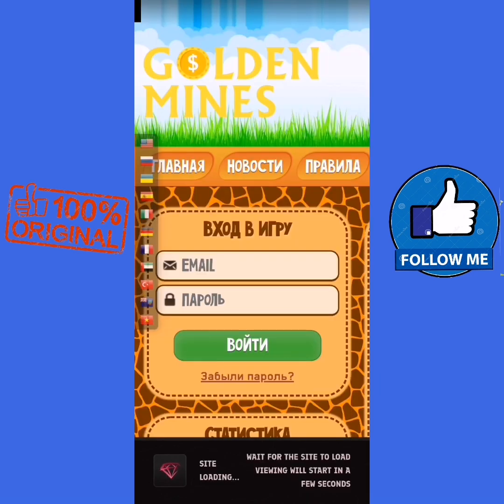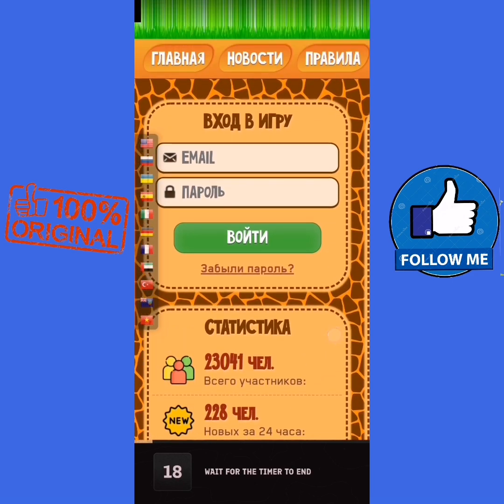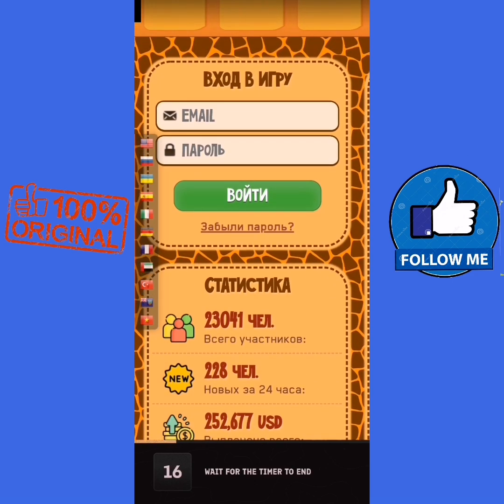We do all short links and all website surfing, we collect all gems, and then we go to our home page and buy characters with our collected gems.